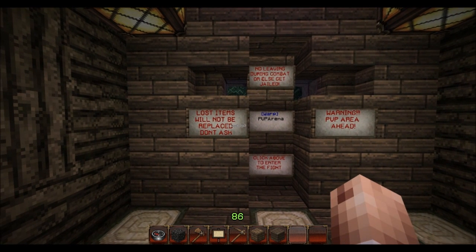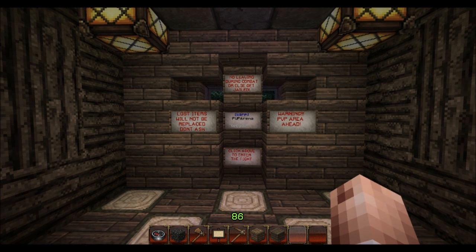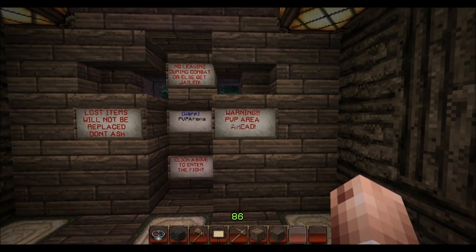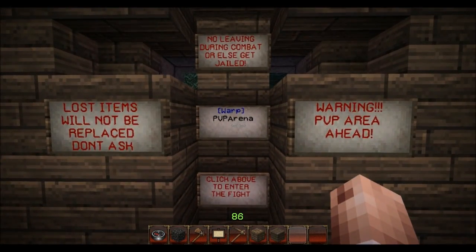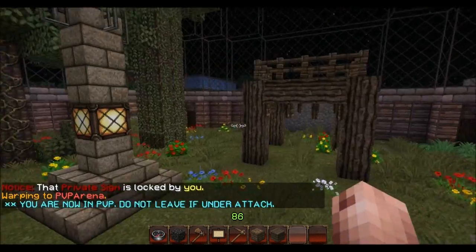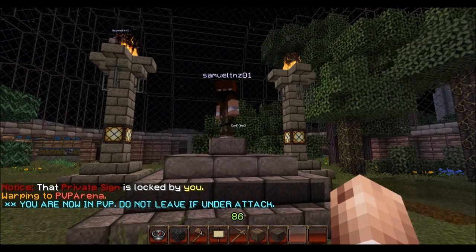Lost items will not be replaced, so don't ask. If you go in there with a full set of diamond armor and a bunch of enchants and you get killed and your stuff falls everywhere, well, you shouldn't have gone in there with it if you didn't want to lose it. Basically, there's a warning that says 'PvP area ahead' and you click the sign above to enter the PvP fight.